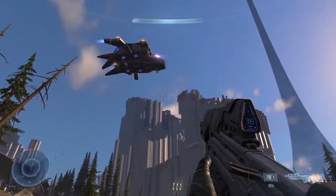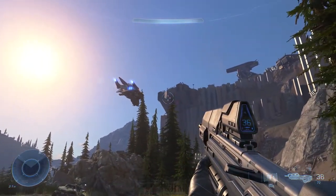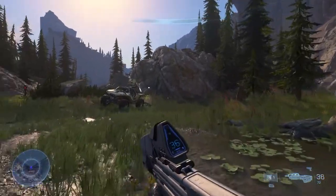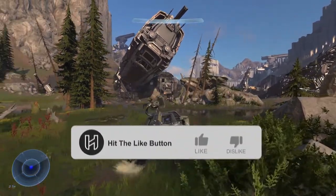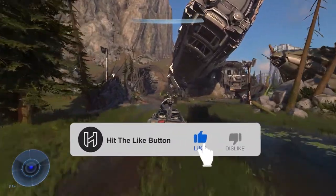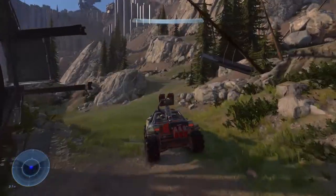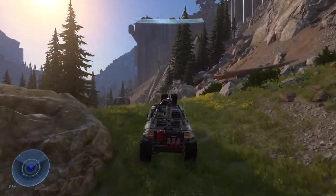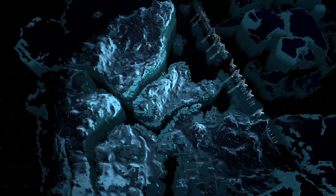If you take a look at the Halo Infinite official campaign gameplay premiere video on YouTube — that is a lot of words — at the very specific speed of 0.25, or 25% of the actual speed, and at around the three-minute mark, you will see something special. It's at this speed and time that for a brief second, the locations on the map are populated with names, and then they vanish extremely quickly.